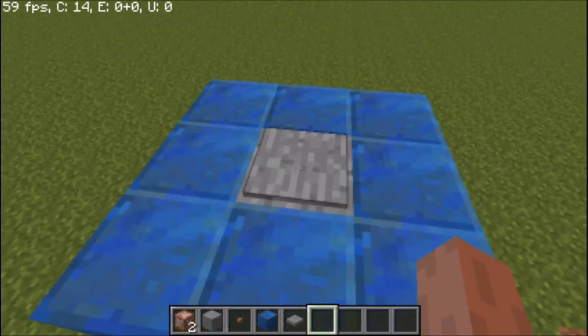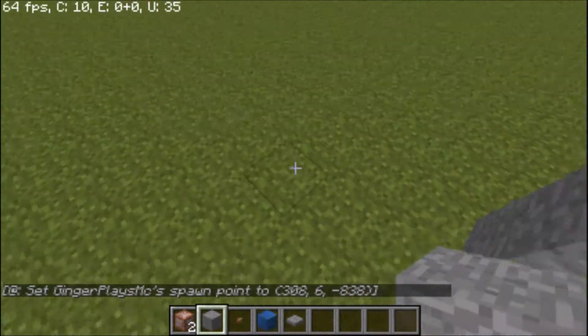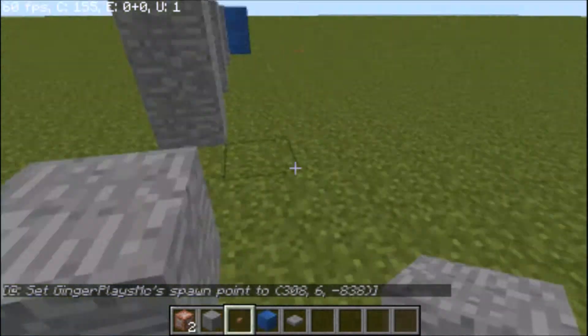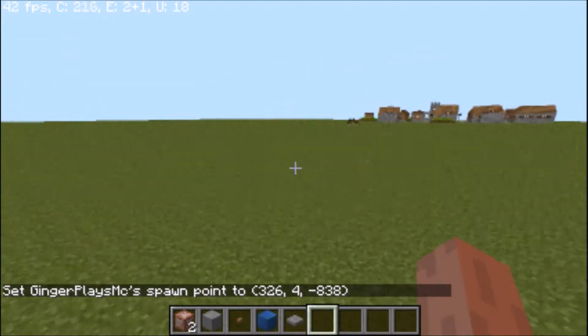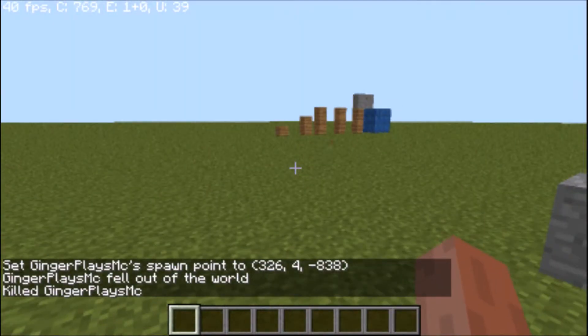If I walk over it, I'll set my spawn point. So let's make some simple parkour. I'll set my spawn point here. So if I kill myself, you can see I'm gonna respawn right here.